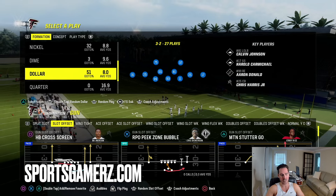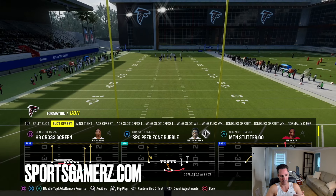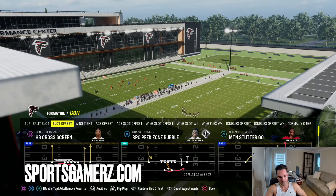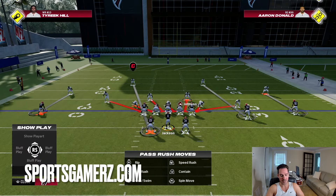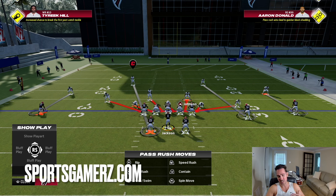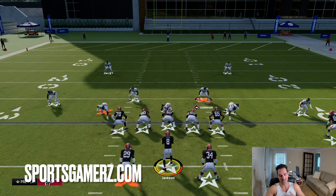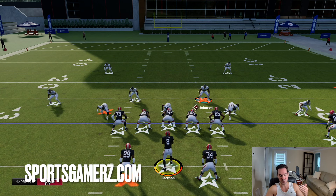I'm actually going to run an A-gap blitz from Spinner. Now on the one receiver side of the formation, which in this case is to the left of the screen, I want cover two over there. So I'm going to put the outside corner in a flat zone and the safety to an outside third — that's why the free safety sub package, so where I'm playing cover two, I can get thirds instead of deep halves. Thirds will defend the sideline better in case they try to pass to the sideline. Then on the two receiver side, which in this case is the right, I'm going to play cover three. So I'm going to put the safety to a middle third, the outside corner to an outside third. You could blitz the slot, put them in a vert hook, hard flat, whatever you think you need. Now this offense, once you stop these swing passes and speed options, they're caged — it doesn't have great route combos or spacing otherwise. So you stop these three plays and you're going to be good.